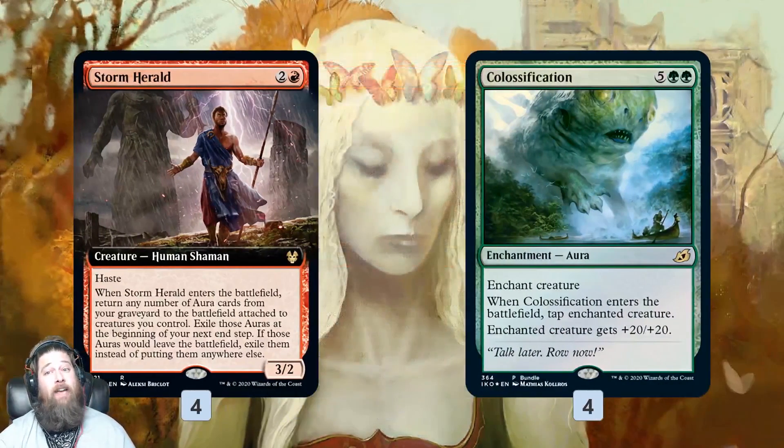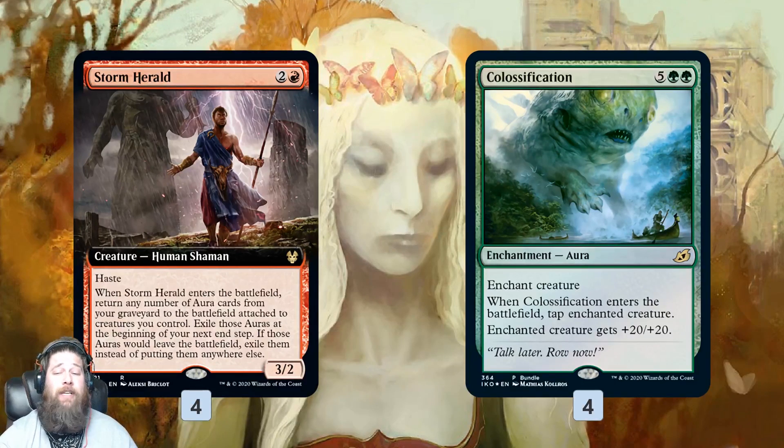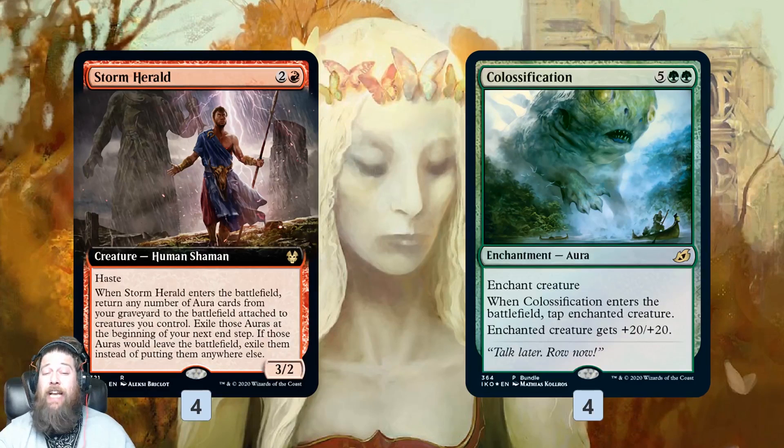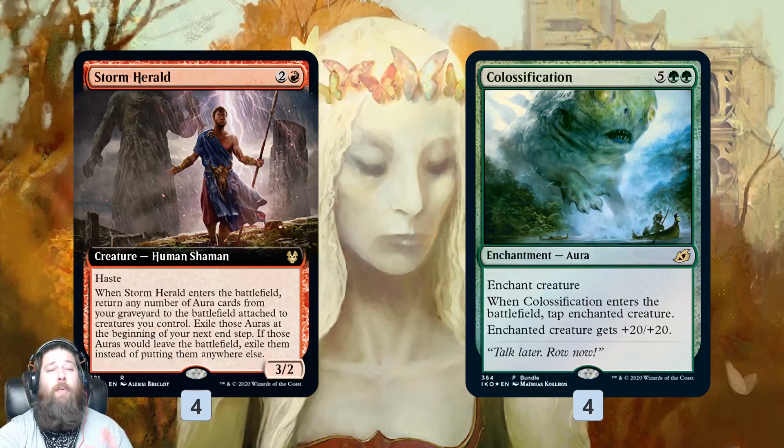What we're trying to do is have Colossification, preferably in our graveyard, play a Storm Herald, and end up with a 23/22 powered Storm Herald, which we can hopefully use to kill our opponent. Of course, there is a drawback: Colossification, when it comes into play, taps the creature. And unlike in Pioneer, where we had Burning Anger to do these instant kill shenanigans, we don't have any of that in Standard, so we do need extra pieces to the puzzle to make it work.